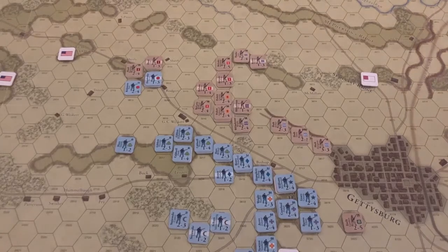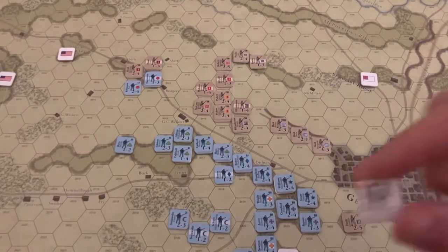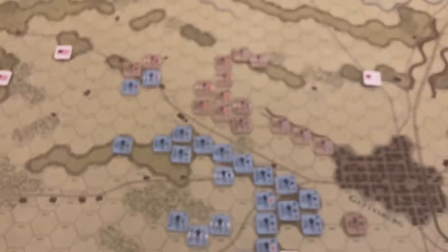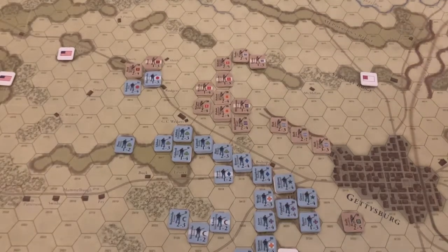Also at the beginning of every turn, we roll for a Robert E. Lee chit. On the event of rolling a one, he's able to be set aside, and whenever a Confederate division is activated, you can put that one aside and use him instead to activate any other division — enabling a division to essentially move twice.